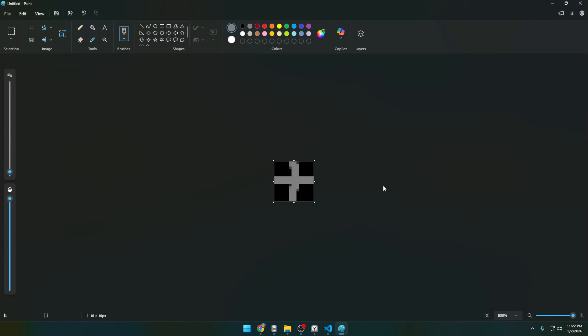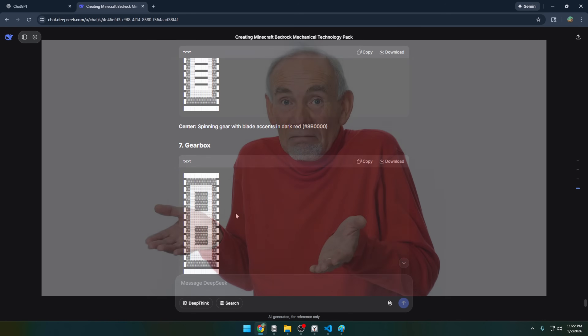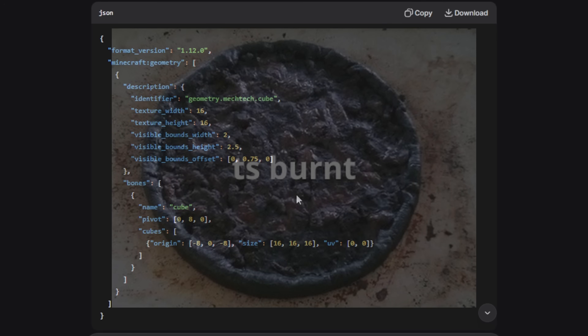Maybe I'll try having ChatGPT convert the ASCII art into real textures, but honestly I have no idea what to do with them. It also looks like it redefined a cube with a custom model — not sure about this, DeepSeek.